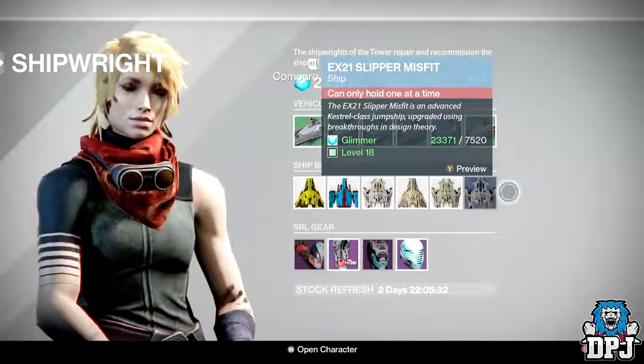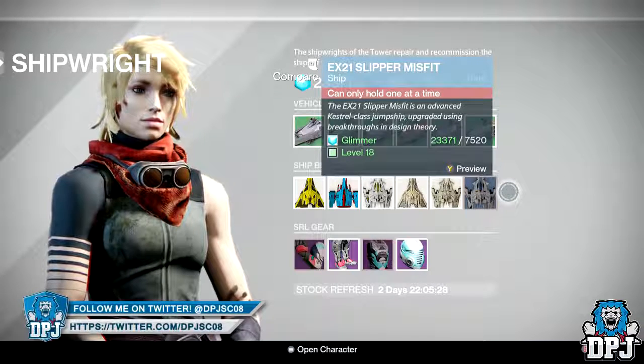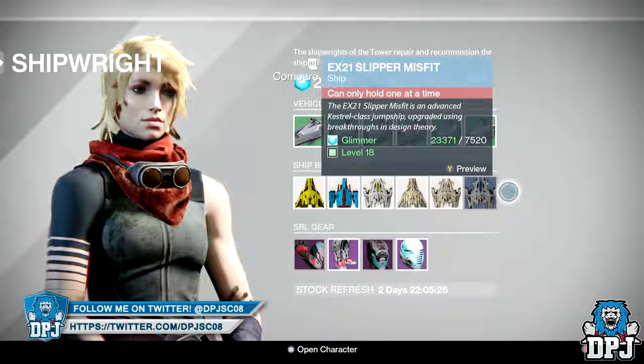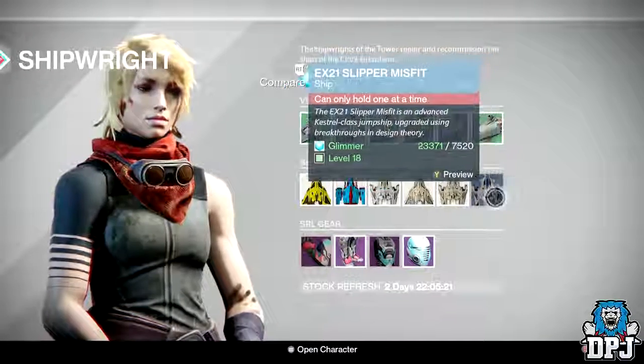The Slipper Misfit EX-21 is available for the next few days and it will cost you 7520 glimmer. In my opinion, well worth that money. You also need to be level 18, which obviously we all are.